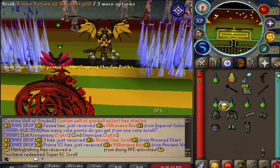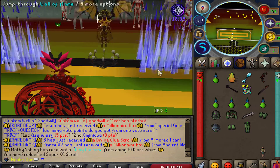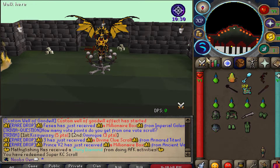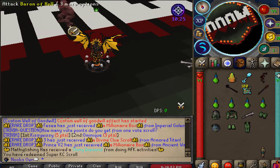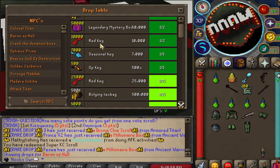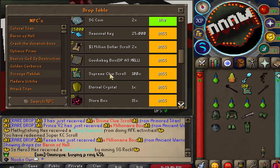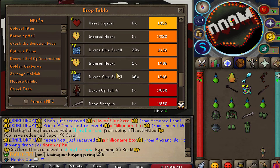Moving on, I'm quickly going to redeem the Super Casey skip scroll, which will allow me to teleport to ::doom without having the requirements. The requirements to go to ::doom are 1k Obito, 1k Kakashi, 1k Madara, and 1k Itachi. In ::doom you have the Baron of Hell, and his drop table includes quite a lot of really sick drops — 1 million dollar scrolls, supreme clue scrolls, store boxes, and imperial hearts.